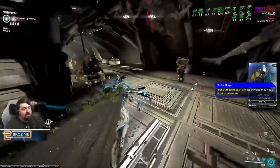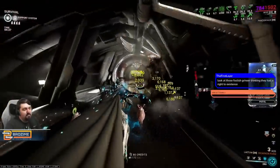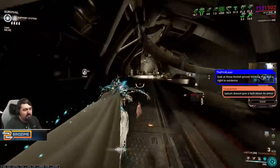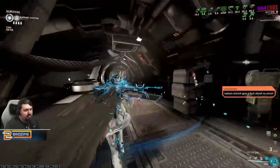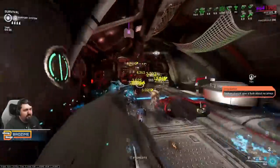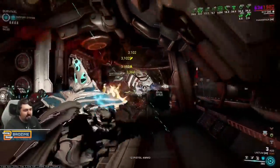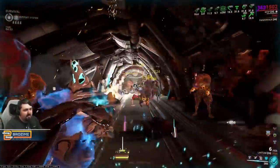Interestingly, this is the build I'd highly advise if any of you are planning to bring Wisp to Cascade, because the full armor strip from Pillage is just hilarious. So if you want to bring a support Wisp to Cascade, do this — because it's funny.